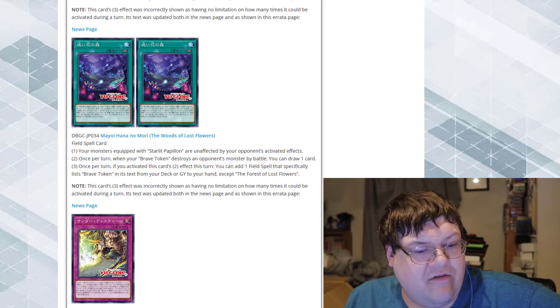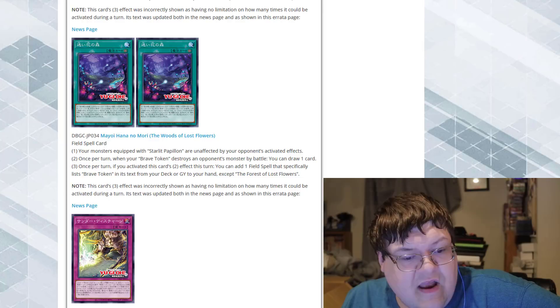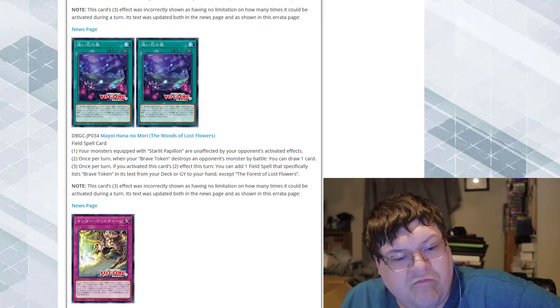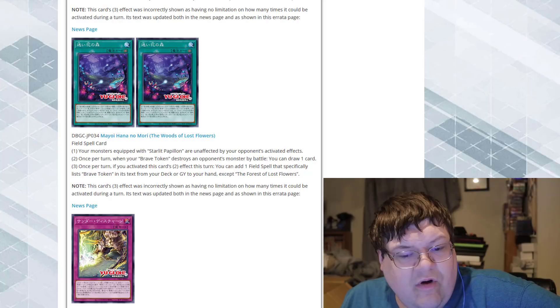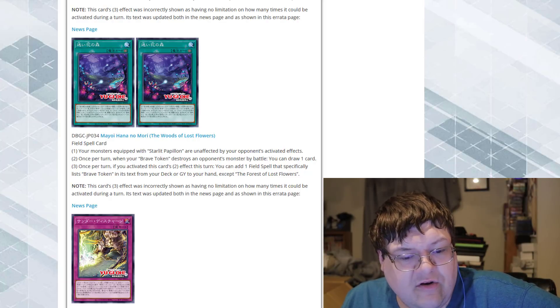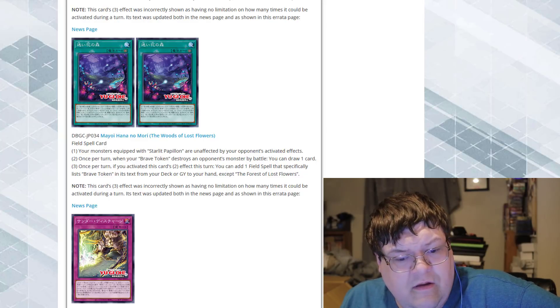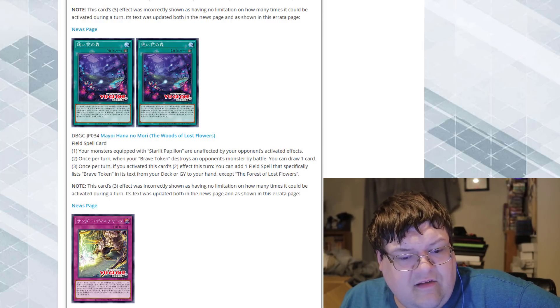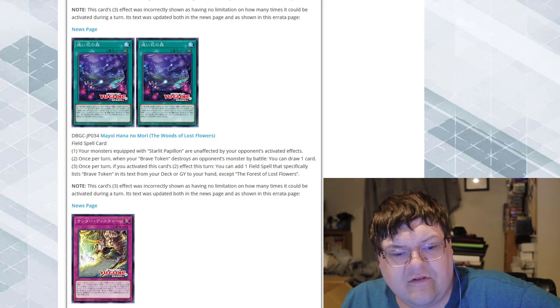Next up, the Woods of Lost Flowers field spell. Your monsters equipped with Starlit Papillion are unaffected by your opponent's activated effects. Once per turn, when your Brave Token destroys an opponent's monster by battle, you can draw one card. If you activated this card's second effect, you can add one field spell that specifically lists Brave Token in its text from your deck or graveyard to your hand. This card's third effect had no limitation on how many times it could be activated per turn — it was updated on both the news page and the errata page.